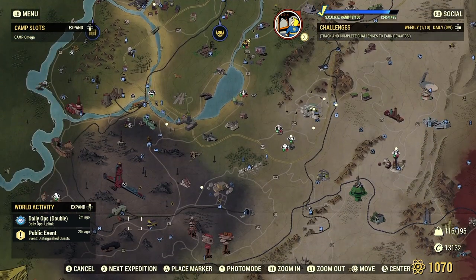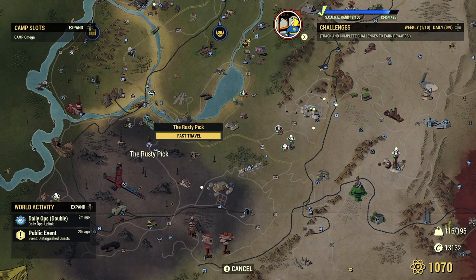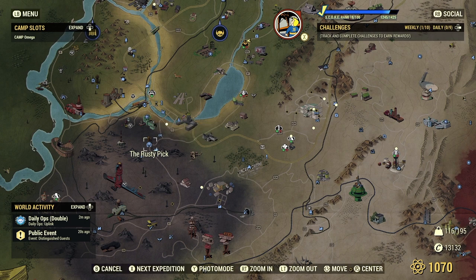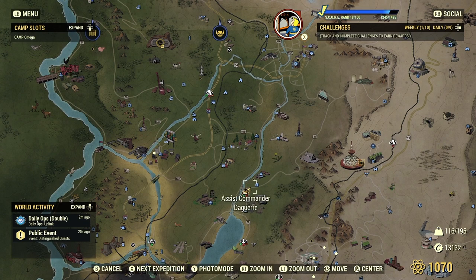These four zones you can travel to for free — you can fast travel to them without it costing you anything. It's really important you get these unlocked early so you can move around the map a lot easier. This camp I've set up is roughly equidistant in the center of the four points.